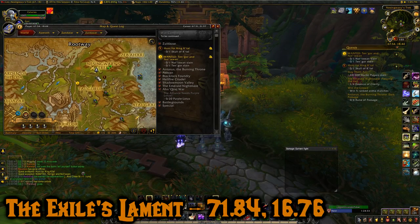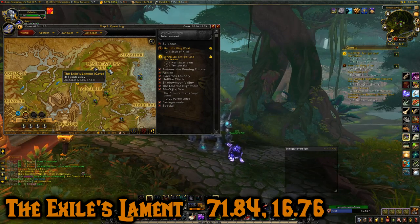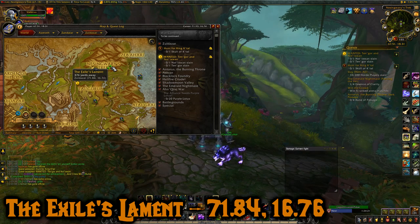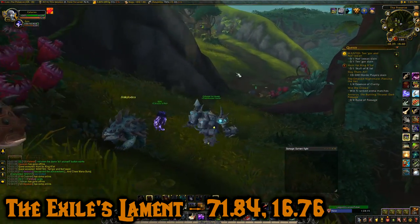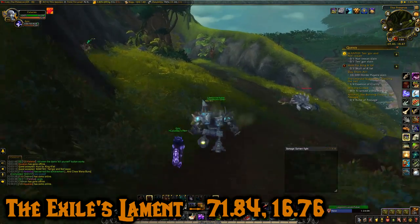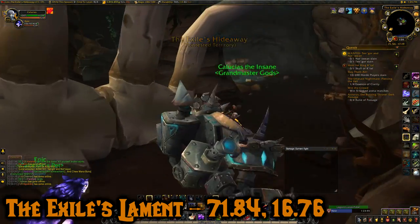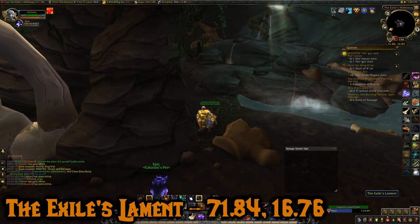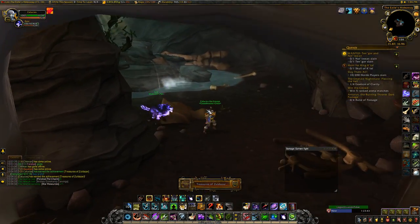Now the 10th and final chest — we're at Nesengueri's Trek and this one is in a cave. The cave's at 71.16, 17.67, and the actual chest is at 71.84, 16.76. So we're going to head east away from Nesengueri's Trek — it's up this path right here. Here's the cave. Head into the cave and the chest is right here — the Exile's Lament. That gave us five polished pet charms, some war resources, and some stuff to sell.